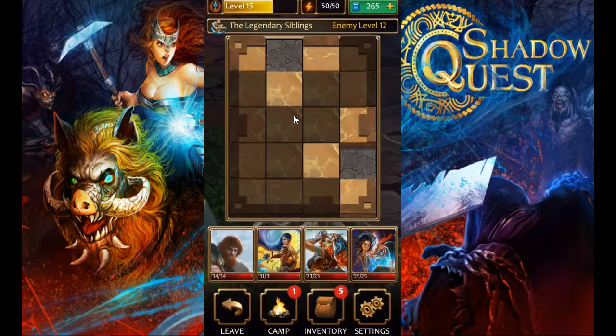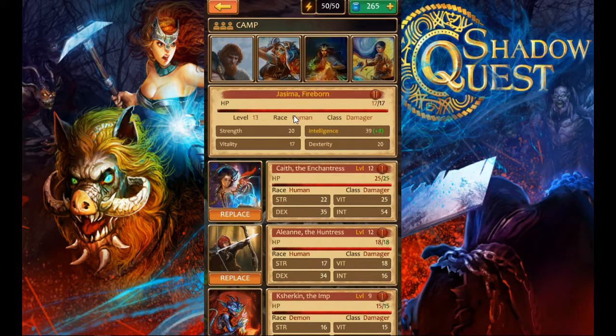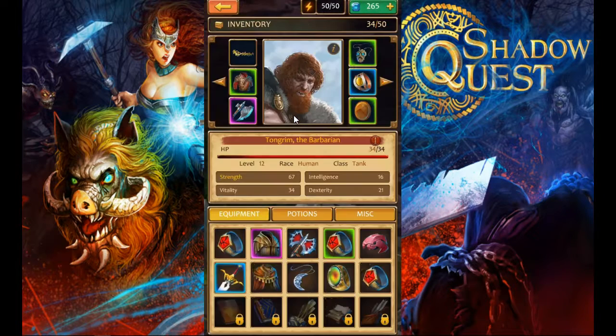Let's throw our new hero in here. Let's check out the camp — now we have our new premium hero. I think we'll get rid of the alchemist. We need another enchantress, so let's place the enchantress. Now let's load her up with gear.